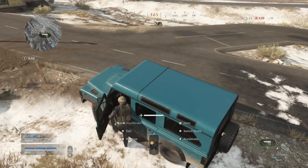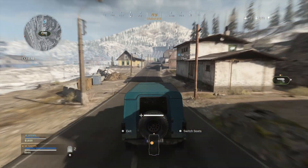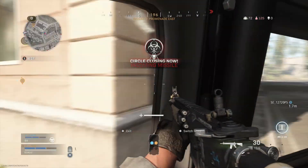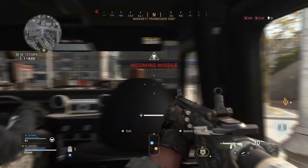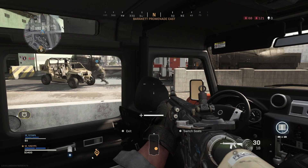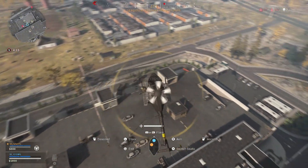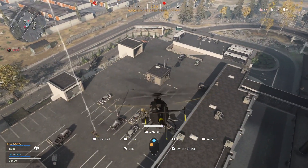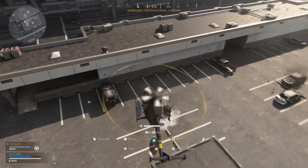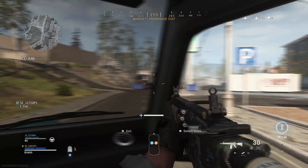Driving the majority of vehicles — such as quad bikes, jeeps and trucks — all have similar controls: R2 (RT on Xbox) to accelerate, L2 (LT on Xbox) for brake and reverse, and left stick for steering. The right stick can be used for looking around, and pressing cross (A on Xbox) allows you to swap seats. Holding square (X on Xbox) for a moment will enable you to exit the vehicle. Helicopters control differently: R2 to ascend, L2 to descend, left stick for steering and right stick to aim the direction (RT and LT on Xbox). If you are a passenger with a teammate driving, you can aim and shoot at opponents using the standard controls.